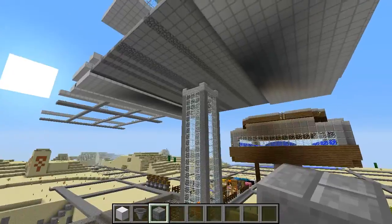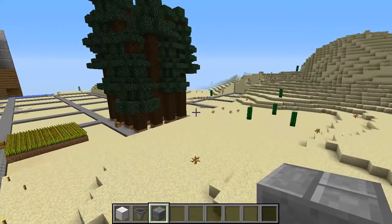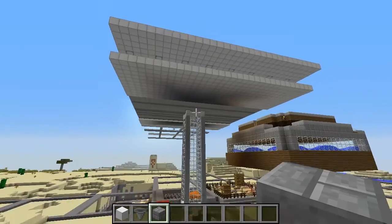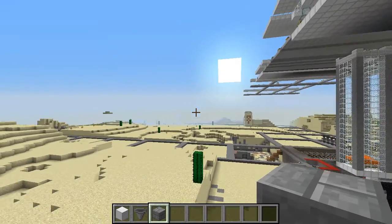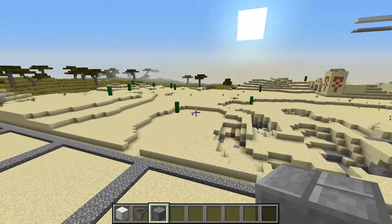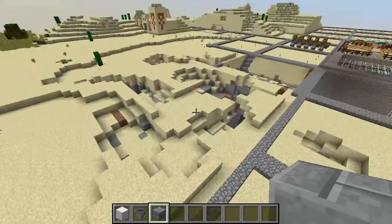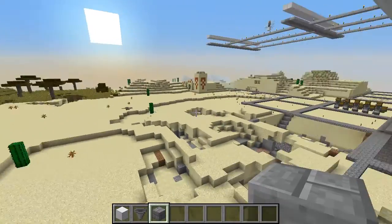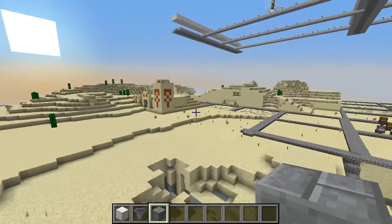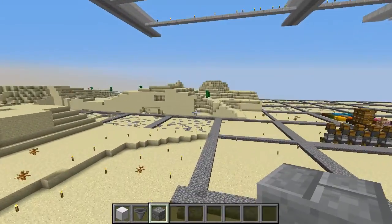The mob farm is going to be pretty much where we'll get mob drops. It's going to stand up high in the air, maybe a bit higher. I'm thinking I'll put it over here — we got the Titan right there. Over here is where we'll put the mob farm. I'm still carrying out and moving a lot of sand and dirt.